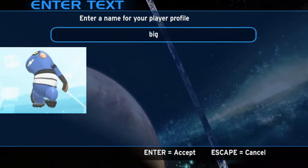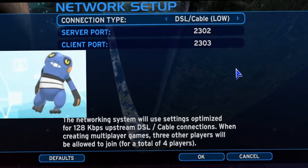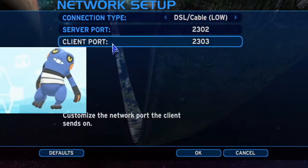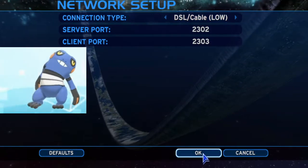Once launched, set up a profile, set controls, choose the best color which is purple, and set your network type which might affect something. If you have trouble connecting to the server, try changing the setting — I don't know. I really don't know what it does.